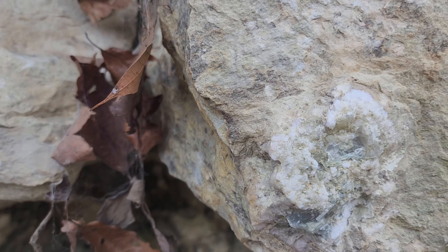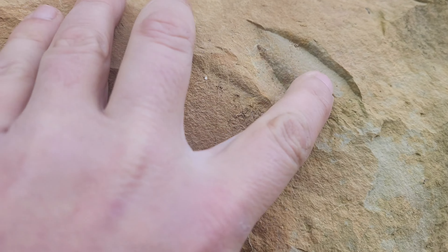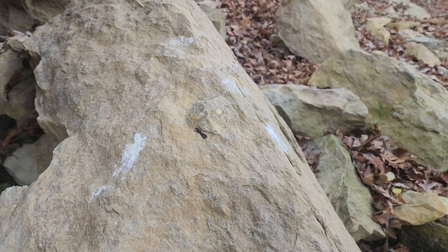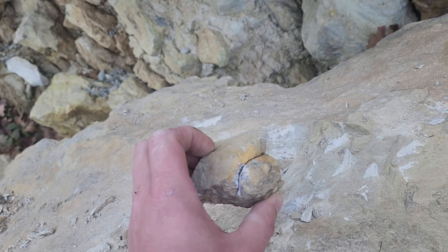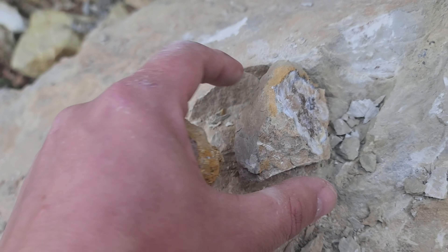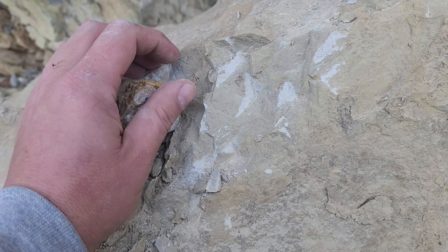Here we go guys, here's a nice chunk of calcite right there — nice calcite geode. I don't know if I'll be able to get that out but pretty cool. Up here I've got some kind of a weird formation going on, and Cash just found a calcite nodule. Let's try to pop this out. All right guys, I got that little bug knocked out — went ahead and gave it a crack in two just to see what it looked like inside. That is actually really pretty in there, pretty solid.